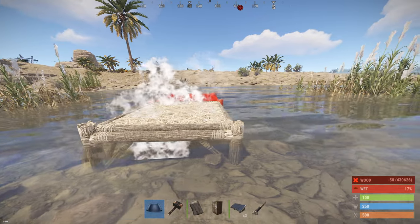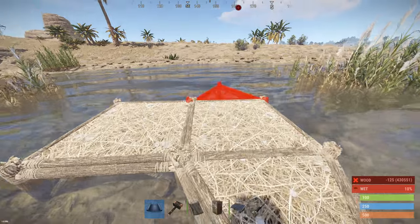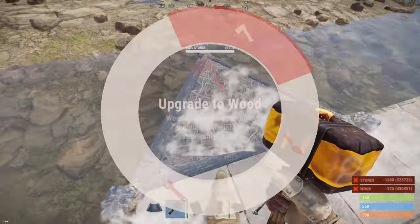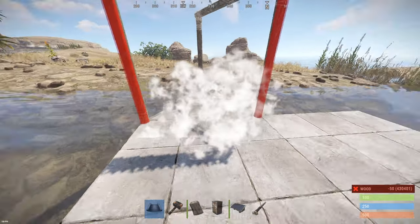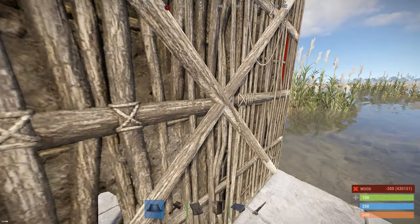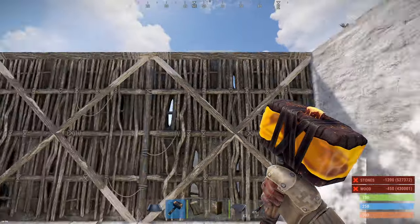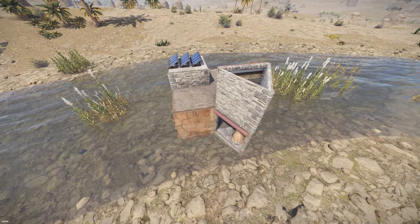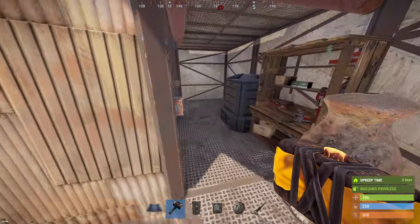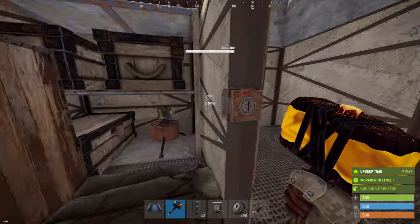Start building it with a default 2x2 starter base. I'm not going to film how to build a 2x2, I hope it's quite obvious. You'll need to get something close to this. Here is all the stuff for a good starter, and this is your plantation room.